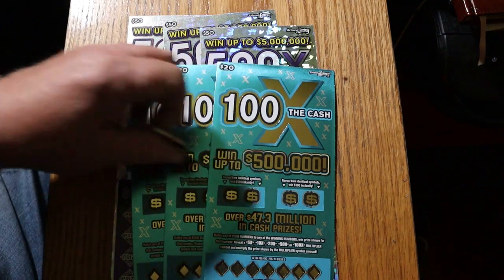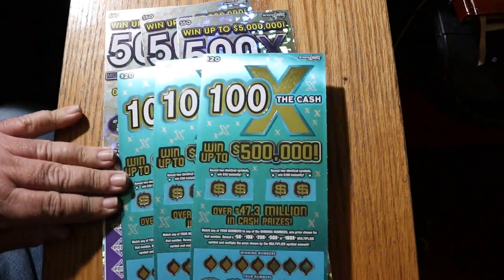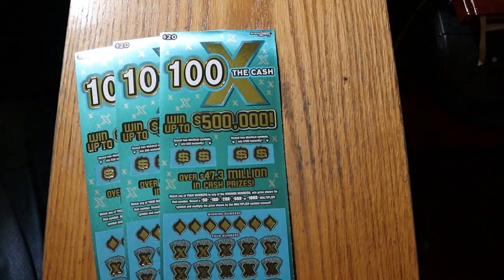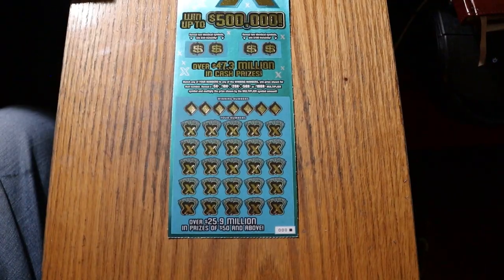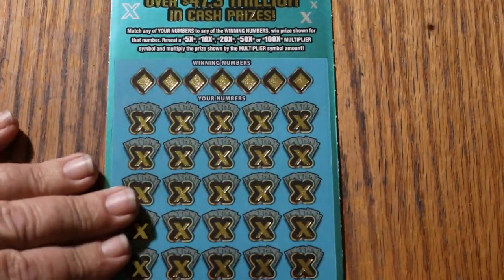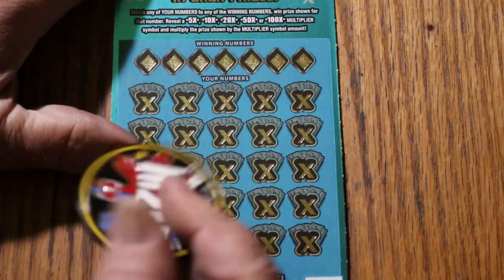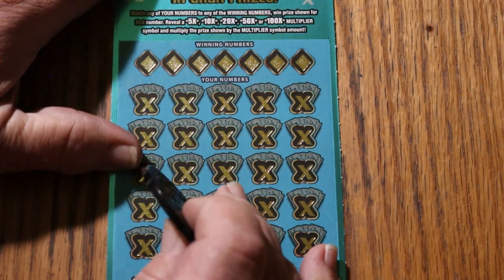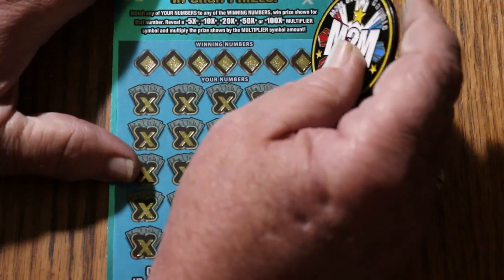We're going to get going right away. This is going to be a little bit longer than usual session, so we'll see what happens. We are looking at a $210 session. We'll start with 000 and work our way to 002. Bonuses will be done last. We're going to be using M2M Grub and Gamble's coin. This is one of my favorite $20s — one of the easiest to scratch tickets out there. It's got nice contrast on the numbers.